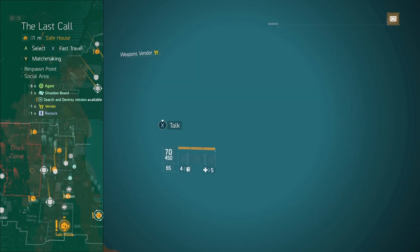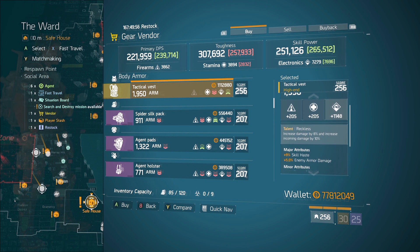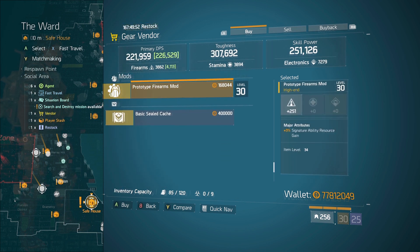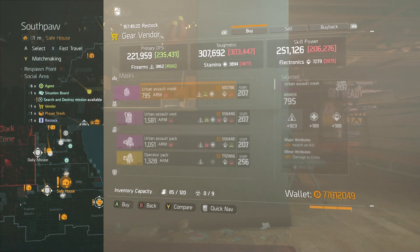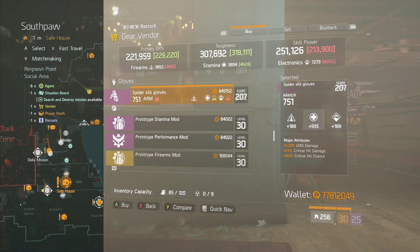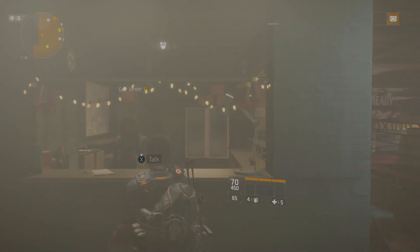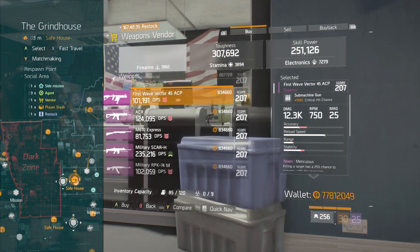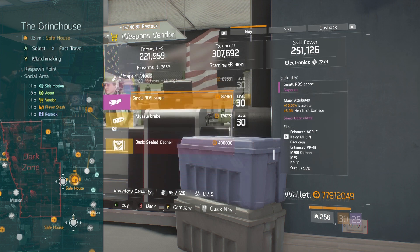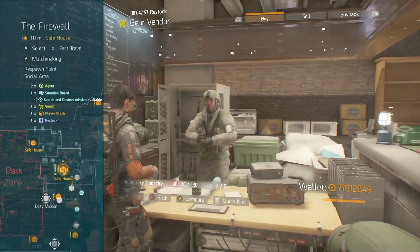I put out my Alpha Bridge build video this past week — if you haven't seen it yet, take a look. Got some interesting feedback: a lot of people telling me what I did wrong, a lot of people telling me what I did right. I just like how everyone's quick to say their build is better. Maybe it is — kudos to you. But like I say in all my build videos, we're just trying to make a build that works and that we have fun with. If you're not having fun in the game, then why play it? Keep that in mind and make sure you still have fun.